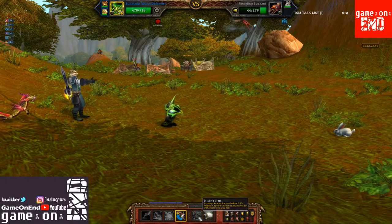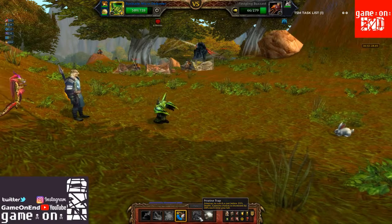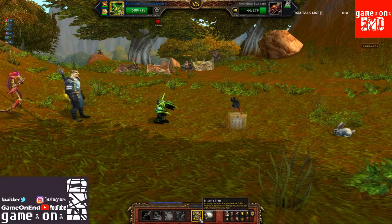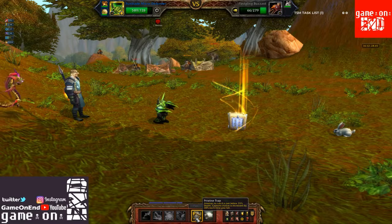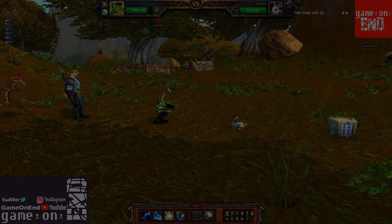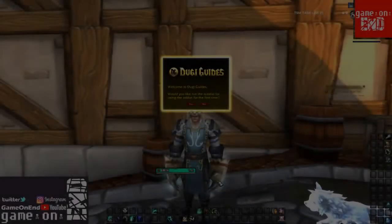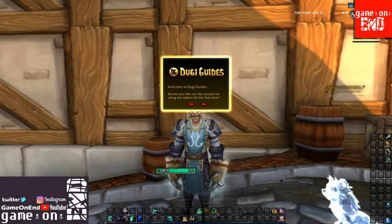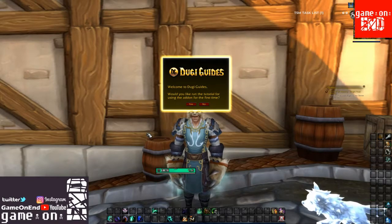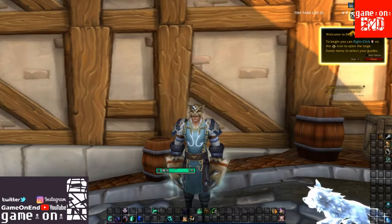Now while none of these are perfect, following the questing guide is definitely going to be faster than trying to do this just on your own and guessing where to go and what order to complete quests. So let's take a look at the first add-on, which is Dougie Guides. The first time we run the add-on, we will get this pop-up asking us if we'd like to go through the tutorial, which will help us get the settings the way we'd like them.